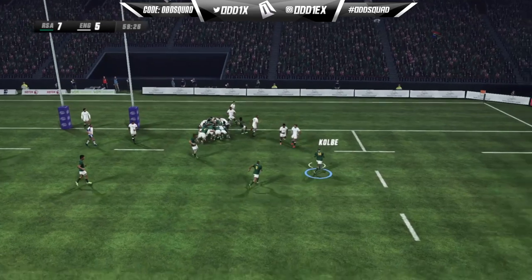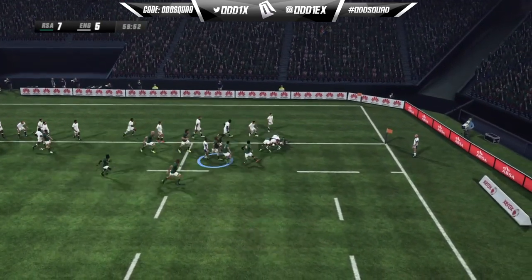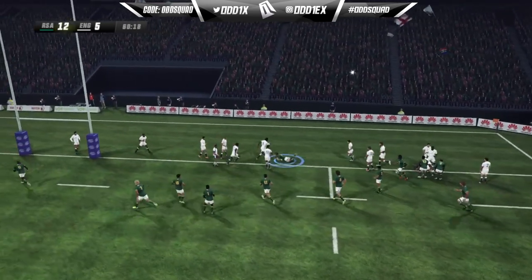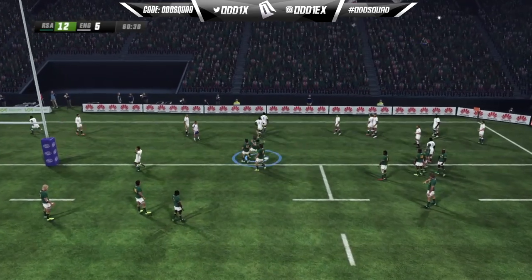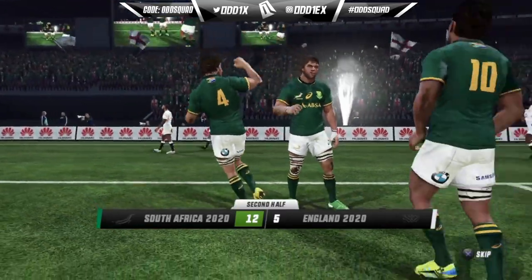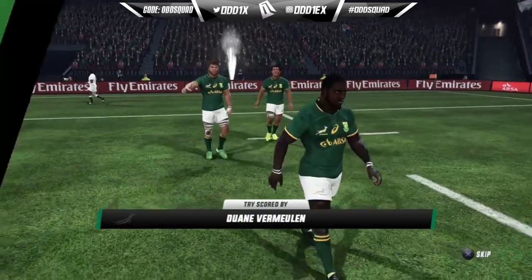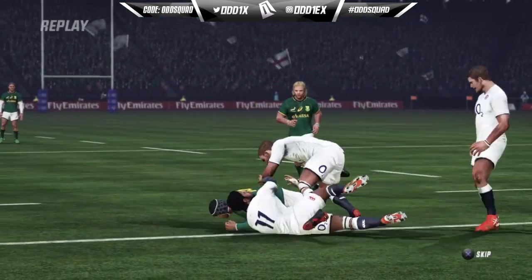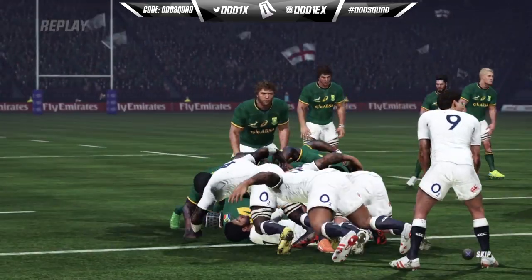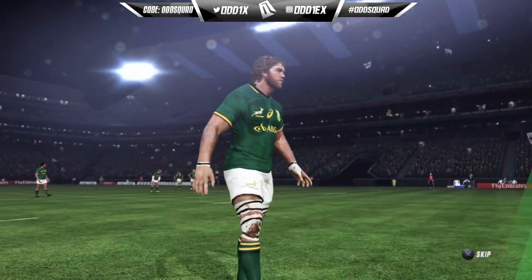Another type of passing in the game is the dummy pass. In previous games, throwing a dummy was probably one of the cheesiest things you could do because it was really simple — all you had to do was flick down the right analog stick and the player would randomly dummy left or right. All it did was keep the defending player away from the attacking player, and you couldn't really tackle him. It was an odd way of putting the dummy into the game.